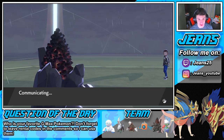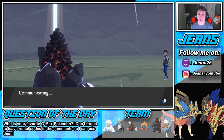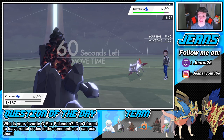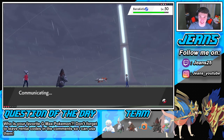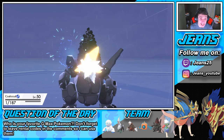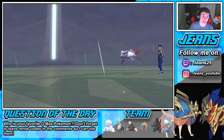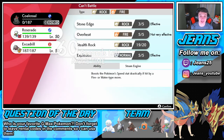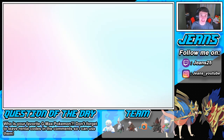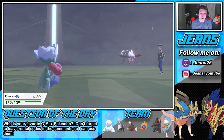Show me the Barraskewda — I will Explosion on it. Wait, is this Barraskewda in a different language? It's Barakifa! It comes out — Explosion still stone-edges into it. Watch this — we're plus six speed. What do you mean it outspeeds us?! I did not see that coming at all. He's Life Orb with the rain. I expected the damage but I did not expect him to outspeed a plus-six speed Pokémon — that was nuts.